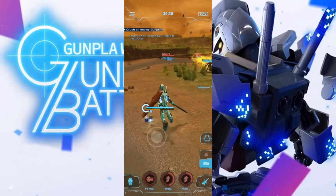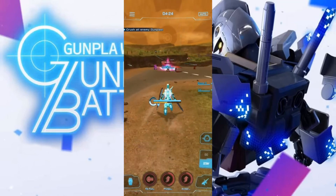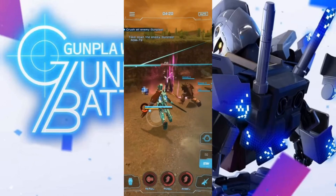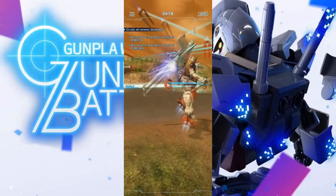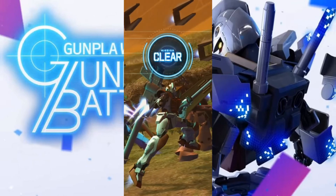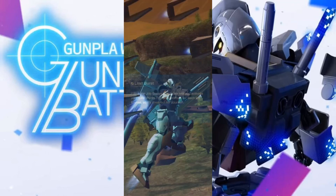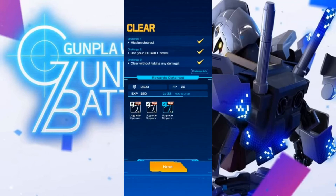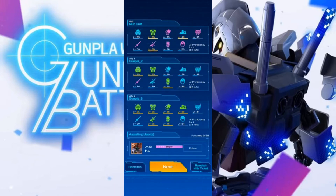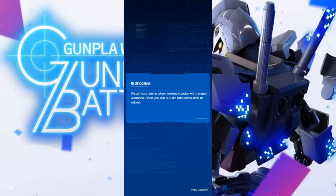A quick note before I wrap the video up: about crashing mid-battle. I've had it happen to myself a couple of times and I know other people have had it happen too, but no worries. Energy is only permanently taken when you press game over or mission clear. Crashing mid-fight won't affect your energy pool — just get back in there and you're fine. This also means you can save scum by closing your game when things go wrong. You didn't hear that from me though.